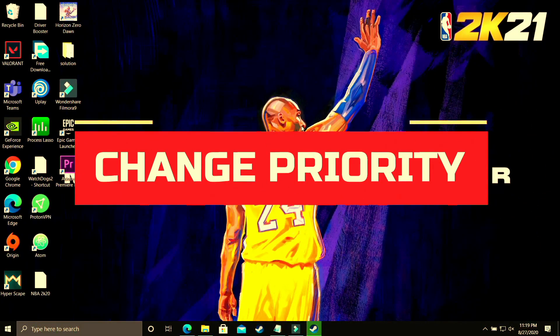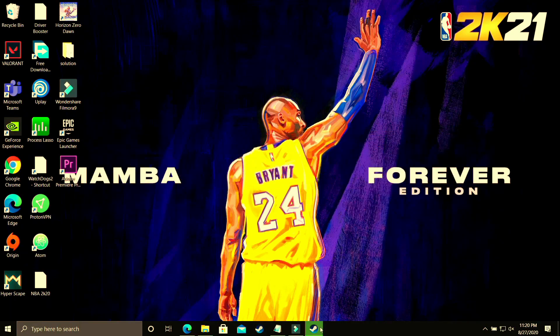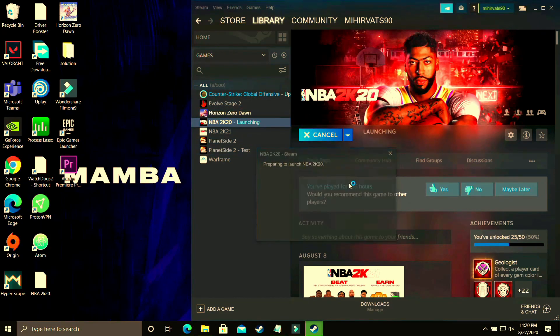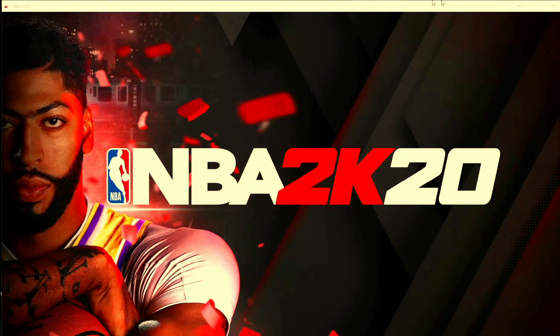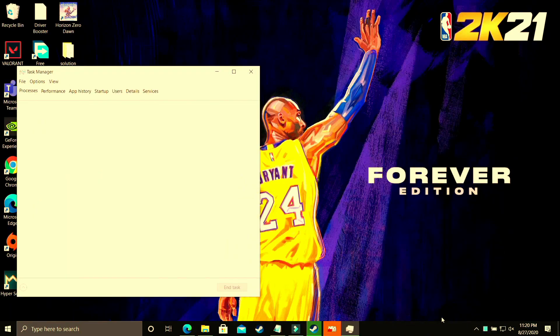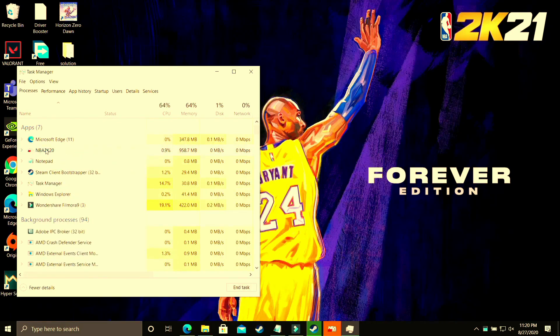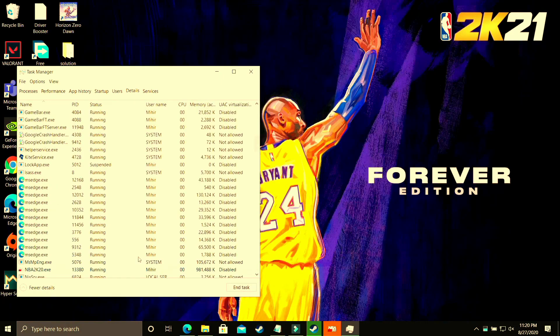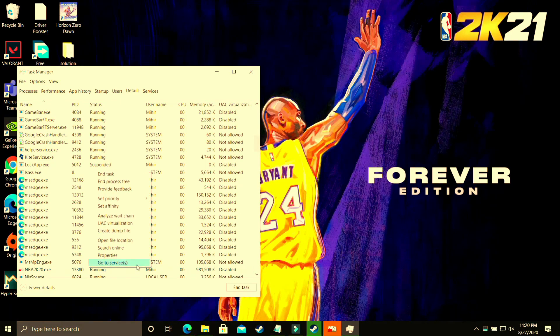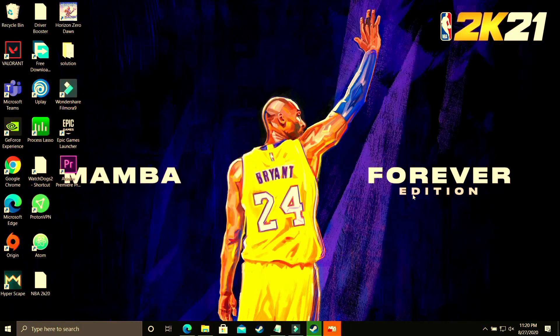In this step, we'll be changing the priority of the game. Run your game with whichever launcher you use — Origin, Steam, or any other — and then minimize it using Windows+D or Alt+Tab. With the game running in the background, go to Task Manager by right-clicking your taskbar and selecting Task Manager. Select your game, go to its Details tab, find the game's .exe file, right-click it, set its priority to High, and confirm Change Priority. This will put maximum PC power into running the game, and you will see a significant boost.